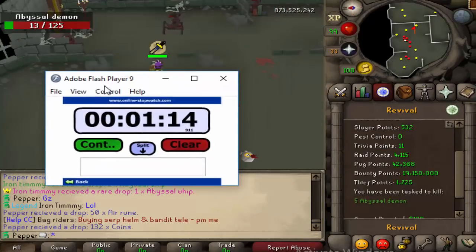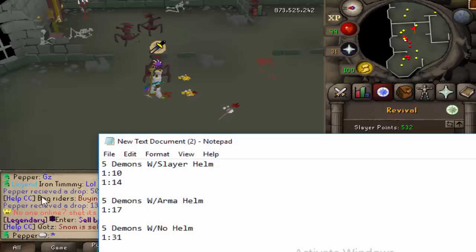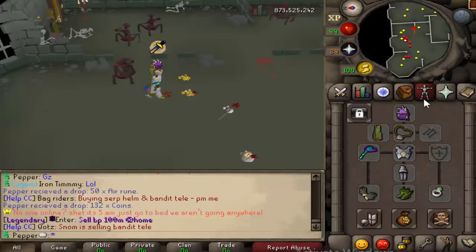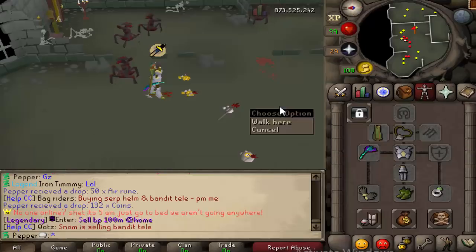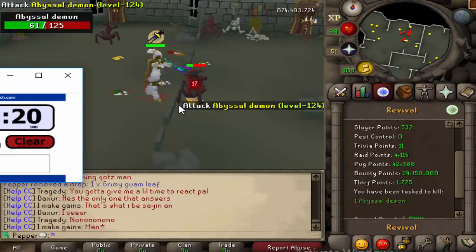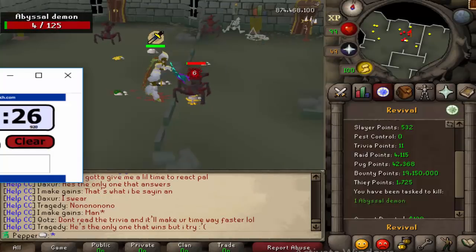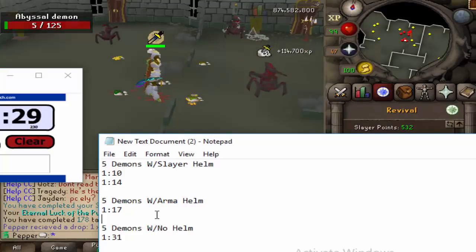Alright, so that is 1:14. The numbers are pretty similar between the Slayer Helm and Armadael Helm. We're not going to do another no-helmet run since the time difference there already proved having no helmet isn't wise. Though this last run was getting a time comparable to not having a helmet at all — 1:29. Very interesting.